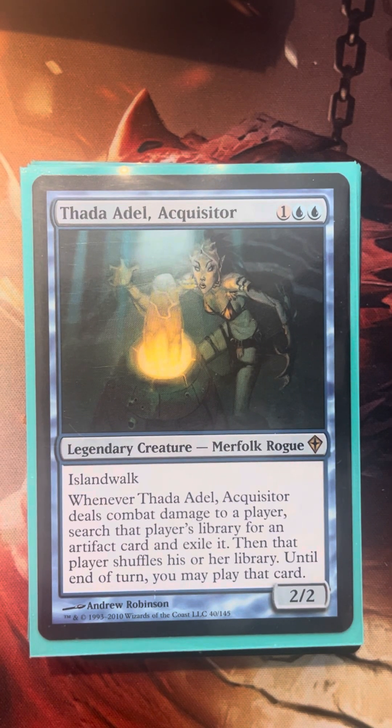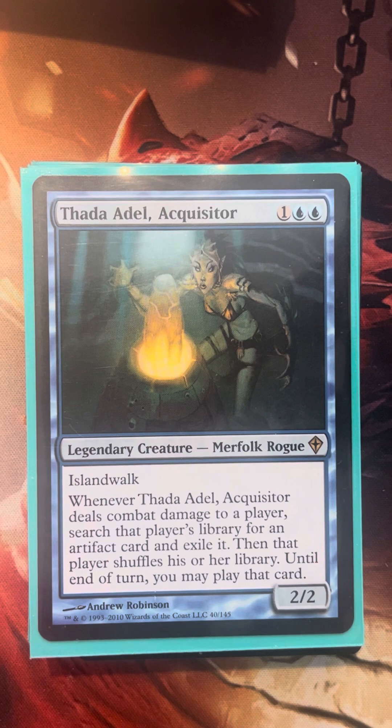Thada Adele is a Merfolk rogue. Whenever Thada Adele, Inquisitor deals combat damage to a player, search that player's library for an artifact card and exile it, then that player shuffles their library. Until your next turn you may play that card. It's really nice for us because with rogues we don't generate a lot of mana advantage, so perhaps getting into some mana rocks — low cost ones like Sol Ring, or even more exquisite ones like a Jeweled Lotus — would be very cool. You never know what people are playing, and we can put that on the battlefield and maybe get a cheaper commander. There are different lines and Thada Adele is just a nice one for this deck.